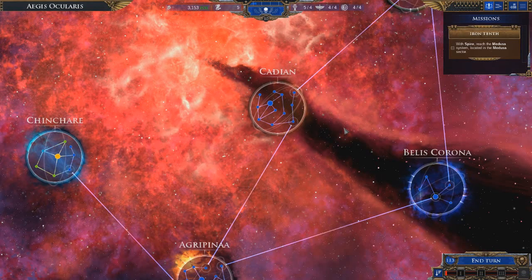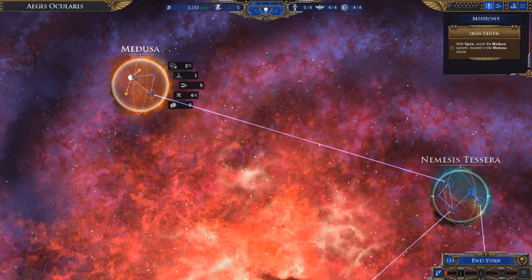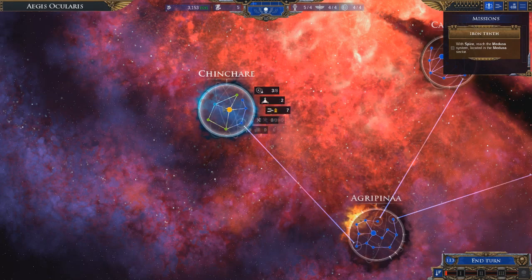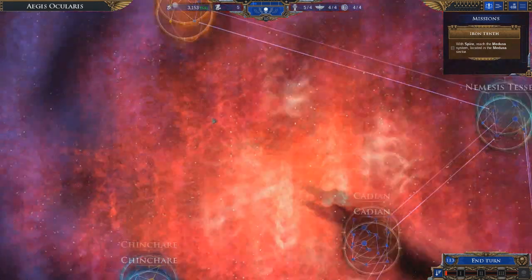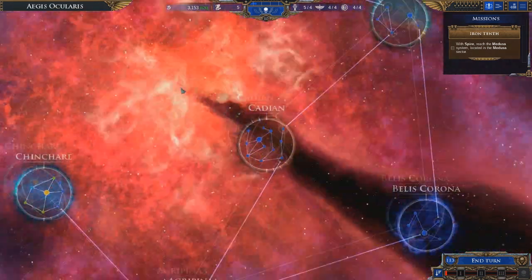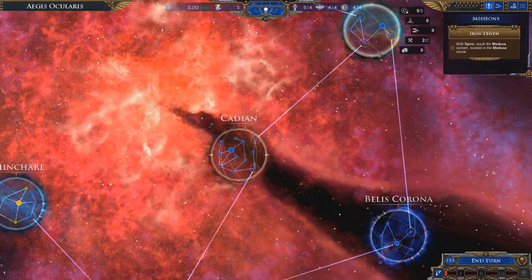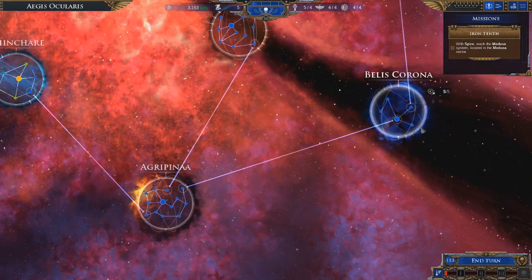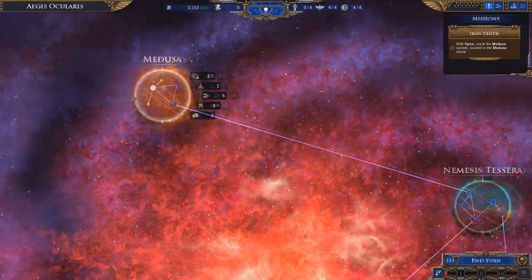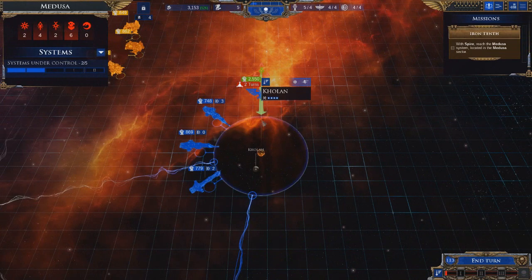Hello everybody and welcome back to Battlefleet Gothic Armada 2. We've got some stuff to do - we've got to pacify Chinchere and finish our mission in Medusa. Those are really the only things we have to do right now, though we do have an invasion coming into Medusa, which is a really big Necron invasion.